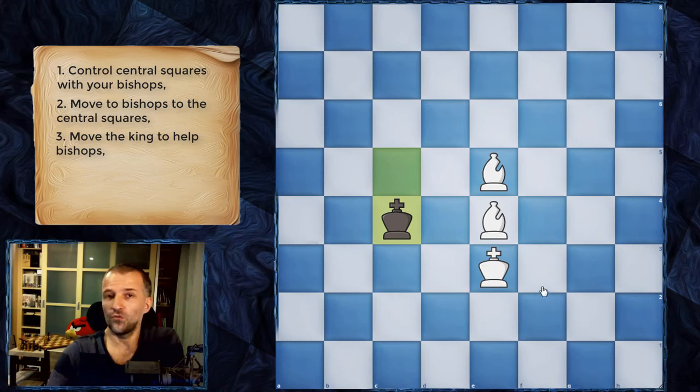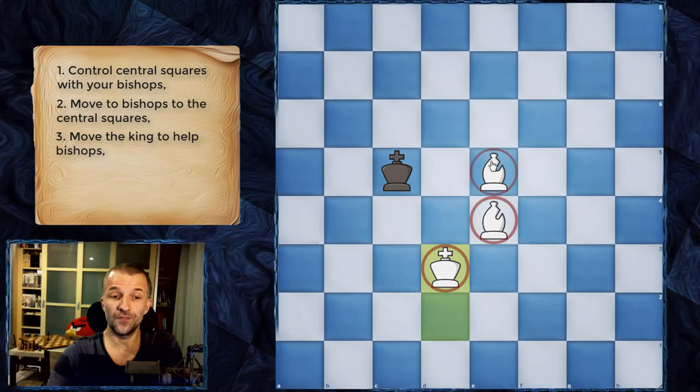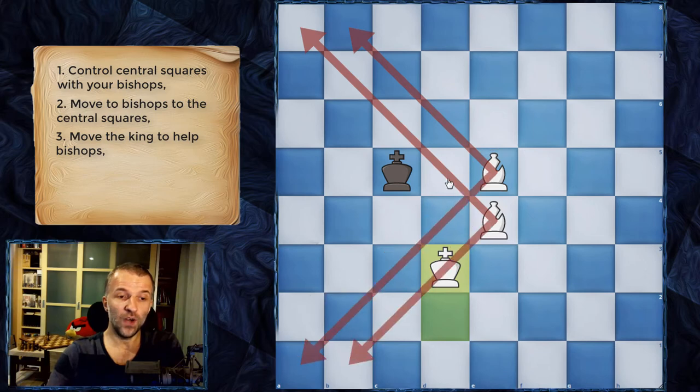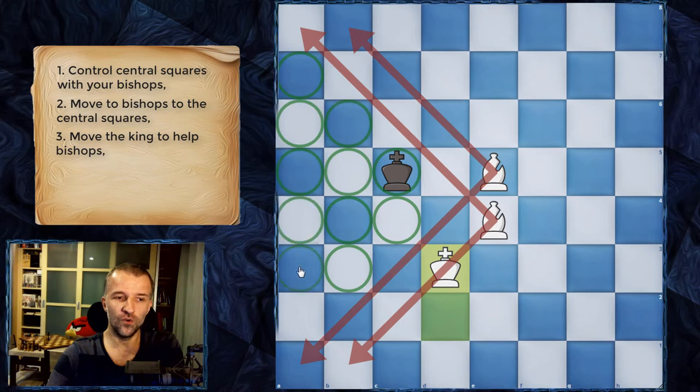This move is not possible so we just make a waiting move. Finally we achieve this position. For now the king stays in this area — there is a zone where the king has only 12 squares to move. Once we bring the bishops one square toward the king, that area becomes only six squares.